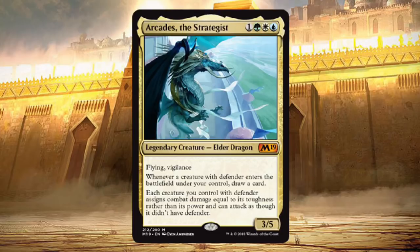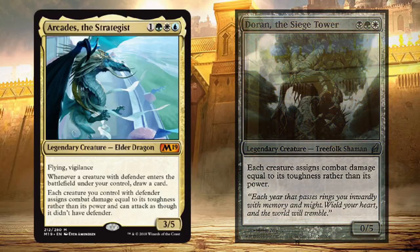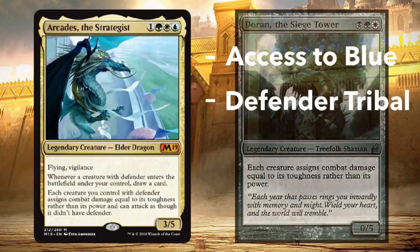Arcadis the Strategist has the unique ability to turn creatures with Defender into offensive juggernauts. It's easy to make a comparison to Doran the Siege Tower, but they're very different commanders. Arcadis opens up access to blue, which shouldn't be underestimated. There are a lot of powerful blue Defender creatures and spells. The Strategist only gains advantage from creatures that have Defender, whereas Doran will take any creature with a high toughness. Arcadis also has a built-in card draw ability, which greatly increases his power and potential.